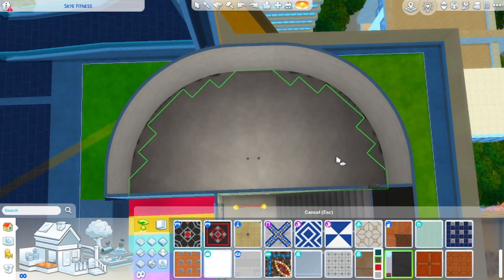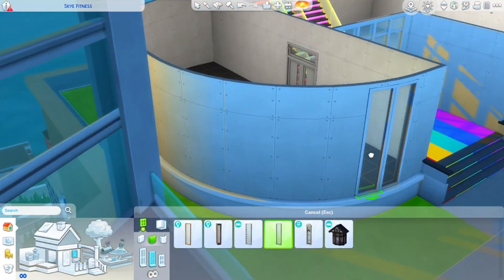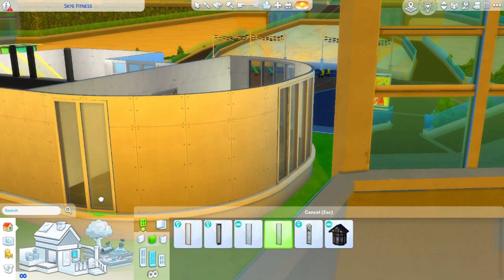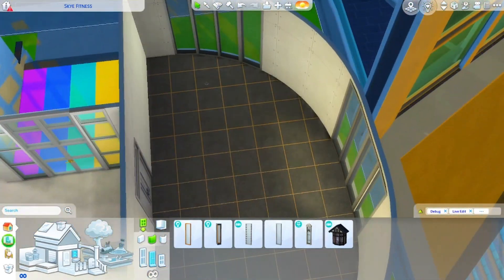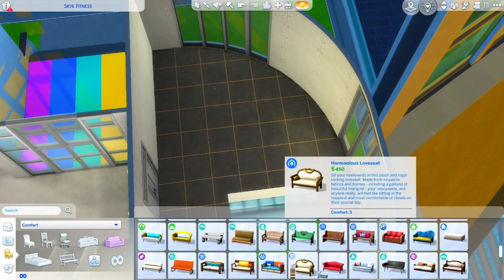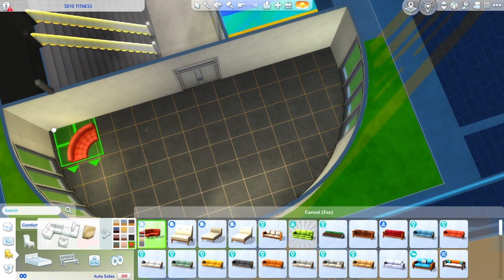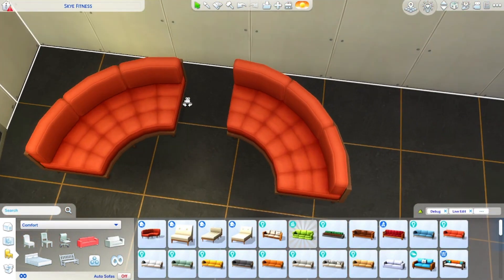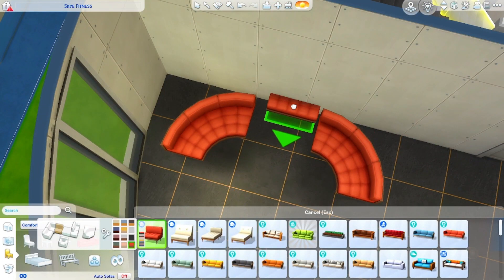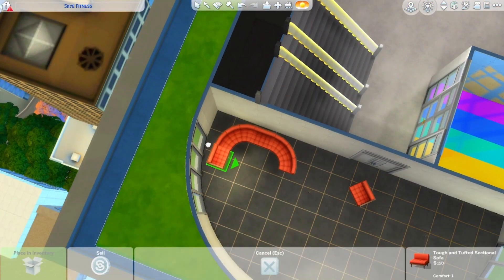I put the VIP door — you have to be a three-star celebrity to come in here. I also have the lot trait bouncer on here, so there should be some bodyguards on the lot. I wanted this to have windows but to be covered up because I want it to be a very private area. I put some booths here — I end up using Dream Home Decorator sectionals — and put those in every room. I made it very colorful, which was kind of the point.